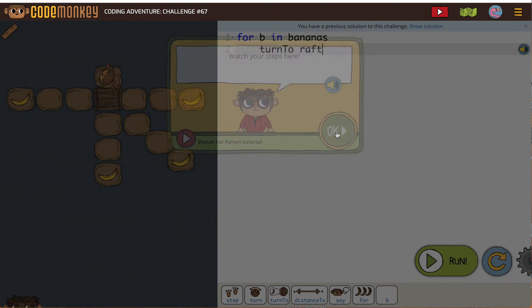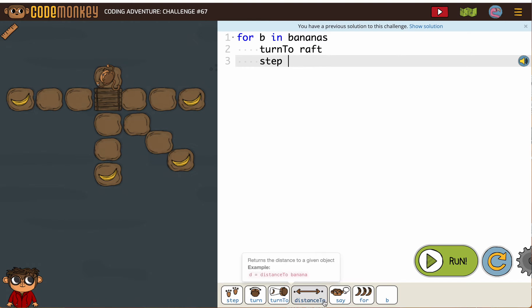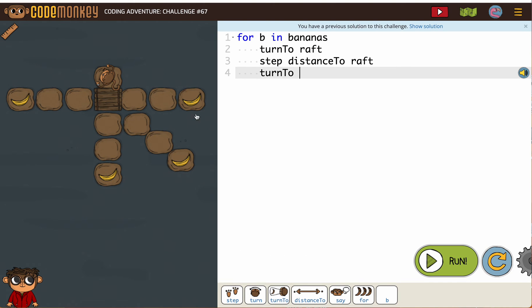A lot of people get stuck on this one because they go right here and say turn to banana. But we have to turn to the raft first. They put this here as a hint that you need to get the monkey to the raft every time. So first the monkey has to go to the raft, then the monkey can turn to a banana.